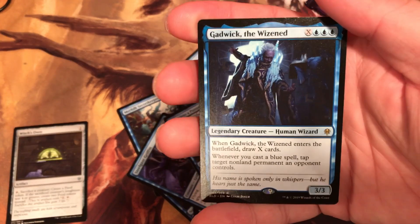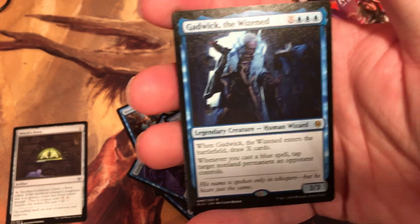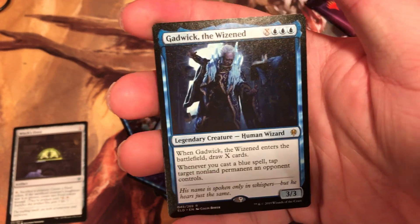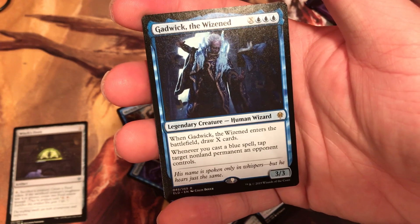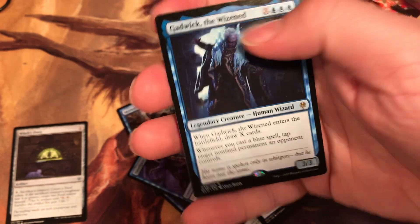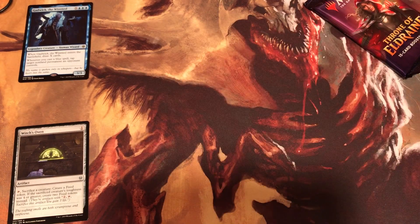And the rare is... Gadwick the Wizard. Island, Island, Island. Gadwick the Wizard enters the battlefield — draw X cards. Whenever you cast a blue spell, tap target non-creature an opponent controls. Very, very nice.